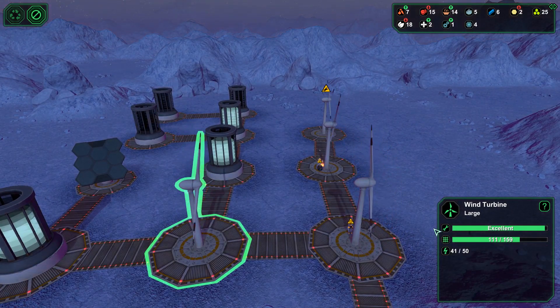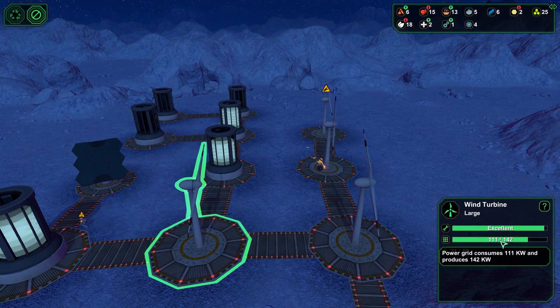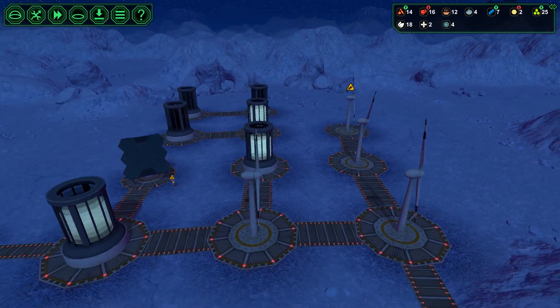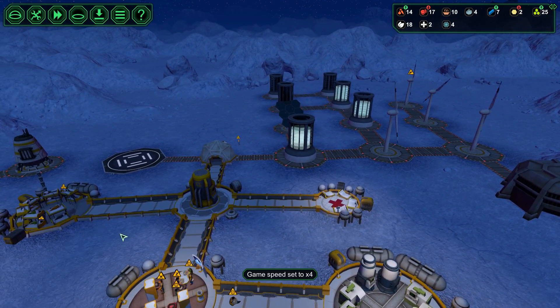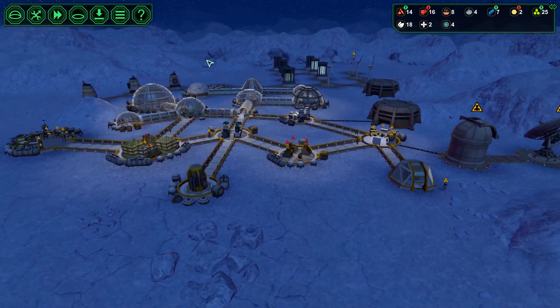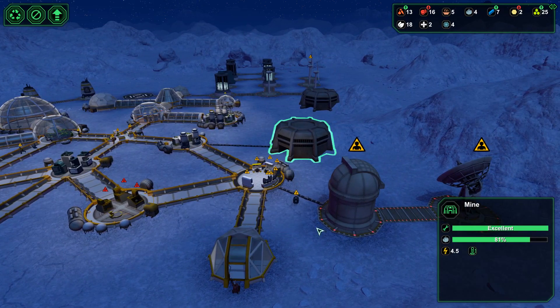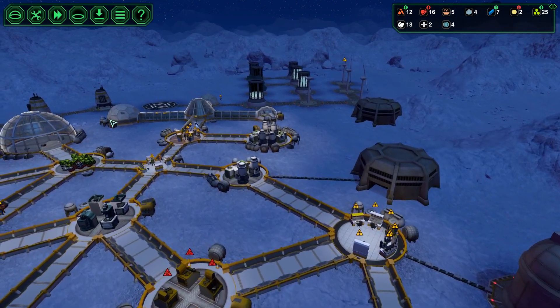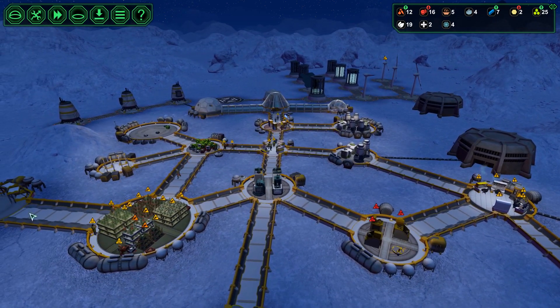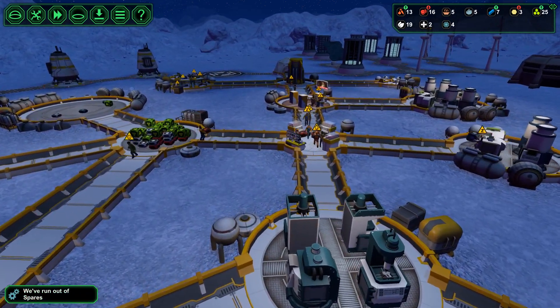Wait, why are you fixing that one? That's weird. Now we're not producing as much. Please fix that last one. Come on. The driller bot goes to self-repair — nice — and goes to work in the mine. Yeah, I know we haven't got spares.